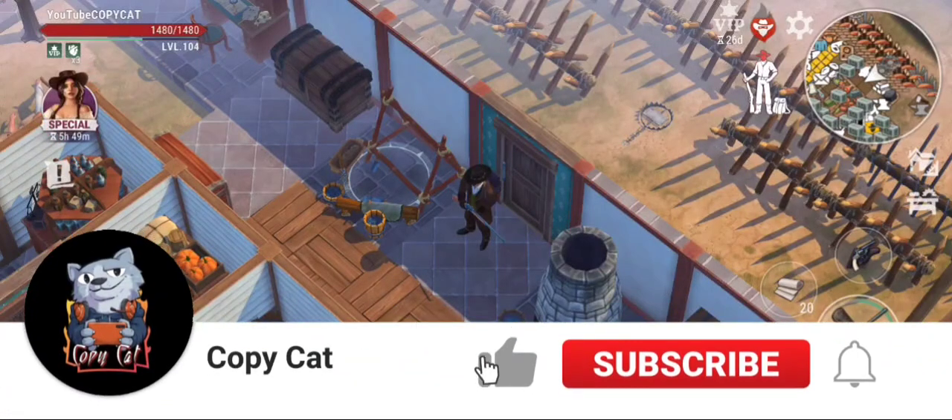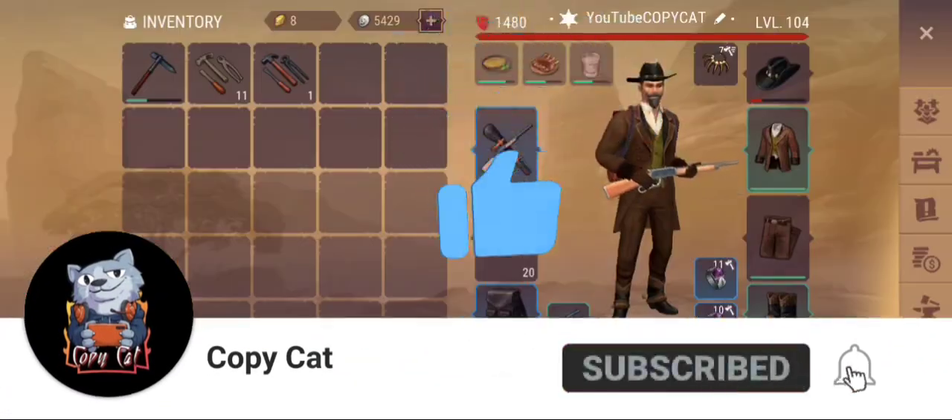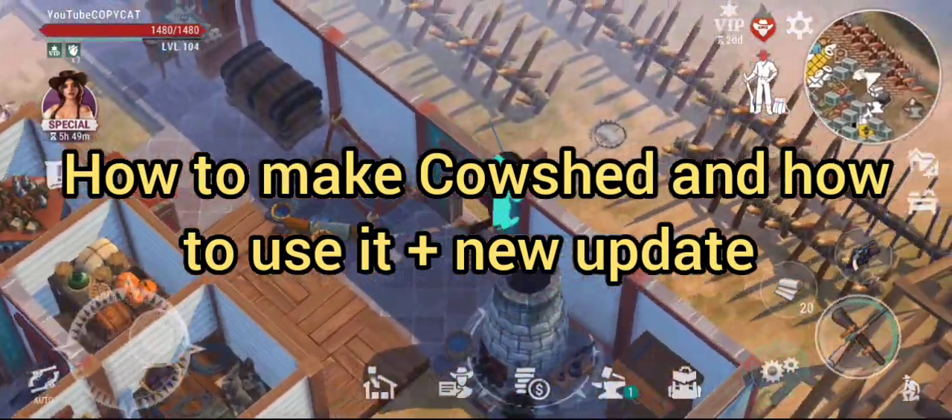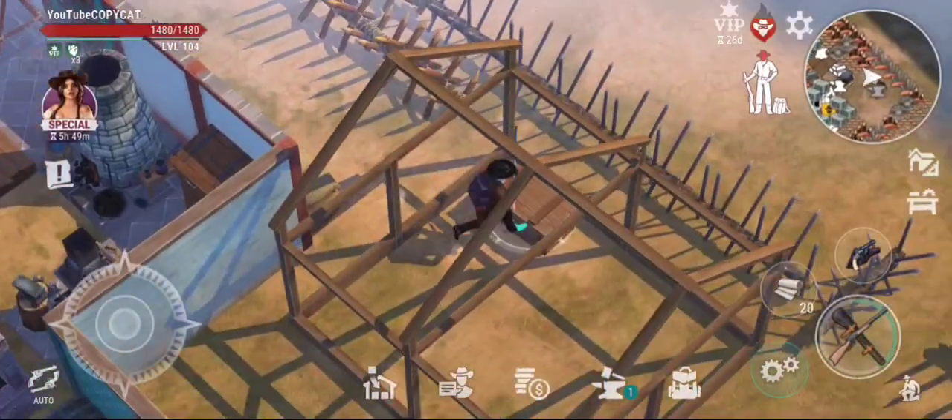Hello guys, it's CubbyCat once again with Wesleyan Survival. In this particular video we're actually going to do something here. I'm going to change that, put that in, and we're going to make this cow sheet area here.